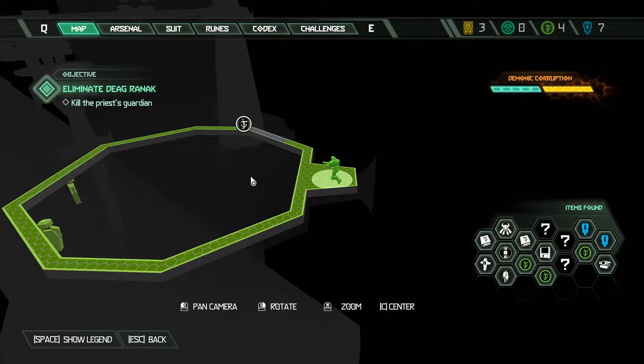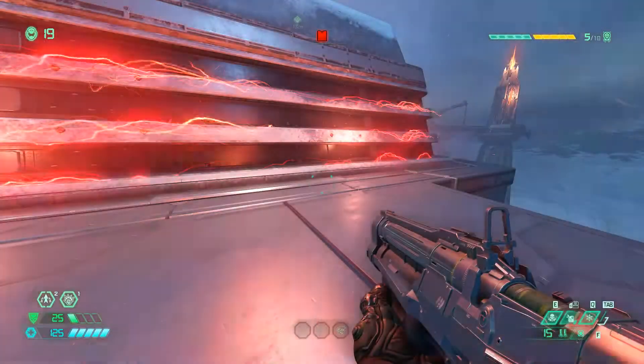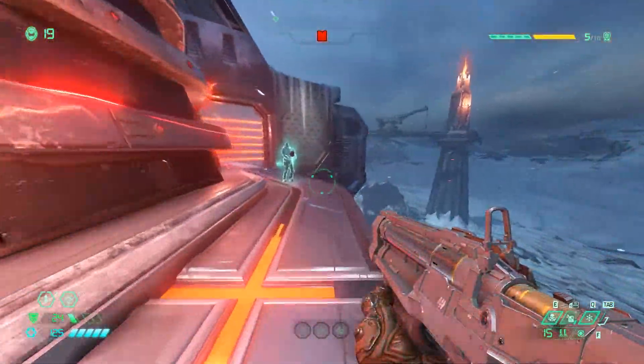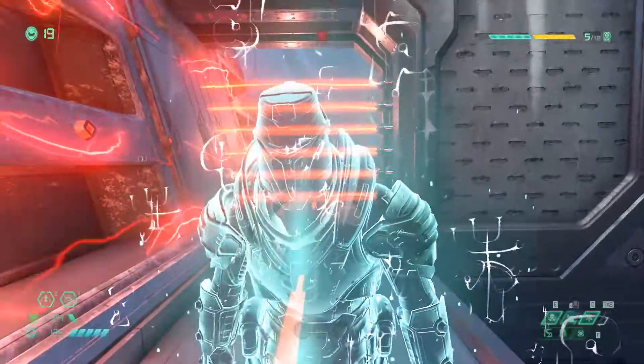Now we're going to be getting another praetor suit point that is on top of this octagon shaped structure. You'll have to do a small jumping puzzle to get up here and you'll battle some enemies. Just make your way around the perimeter and eventually you will come to the praetor suit point.